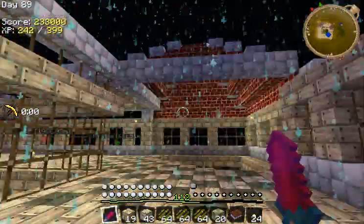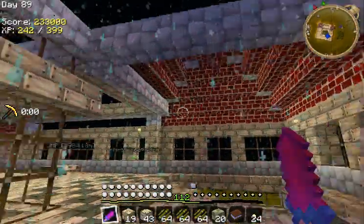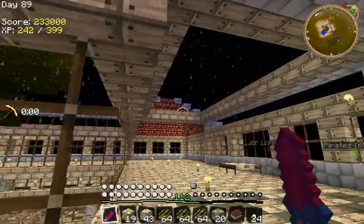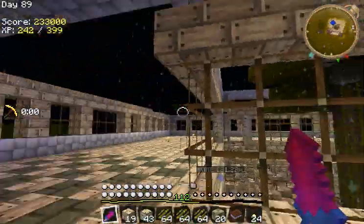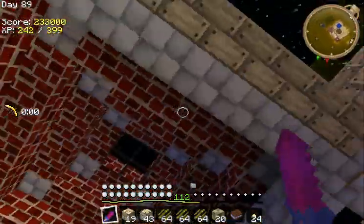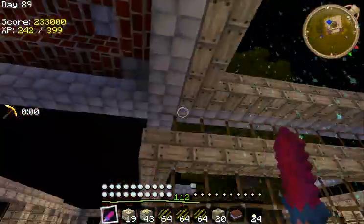I'm going to make it go all the way around, so it's going to be really nice. The roofing - I finished two corners now. I've got another two, and each of them costs about 48 red brick steps.